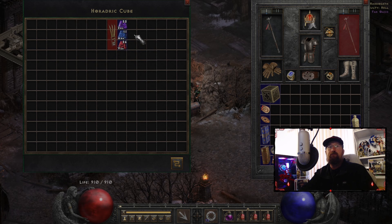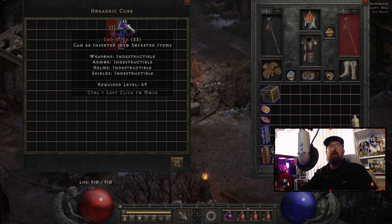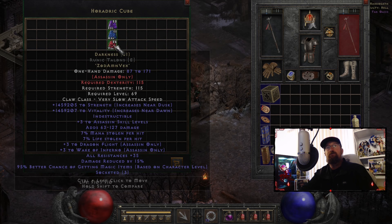For this RuneWord, you need a hand-to-hand weapon, which is why I'm going to be putting this into this claw. And you're going to need a Zod Rune, an Am Rune, and a Vex Rune. There we go. Boom. Now we got Darkness. And let's take a look — yep, it's bugged too.